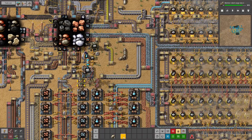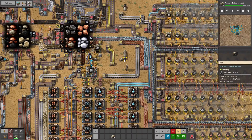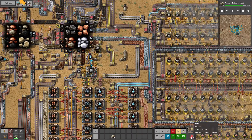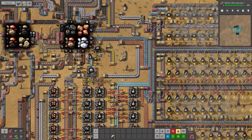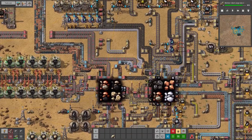Hello and welcome back to a new episode of Factorio Dangerous. In this episode, the train runs out of fuel — so close to the station.